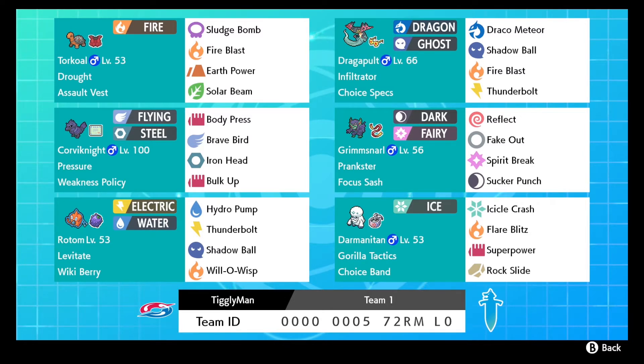Next up we have Corviknight. I was so sick of seeing Darmanitan and the Excadrill/Tyranitar combo with Sand Rush, so I thought Corviknight is the perfect mon to counter that. Tyranitar can carry a Fire-type move and Dynamax to go after Corviknight, but we can play around that. For the most part Corviknight will wall both of them - we have a typical Weakness Policy set with Body Press, Brave Bird, Iron Head, and Bulk Up.